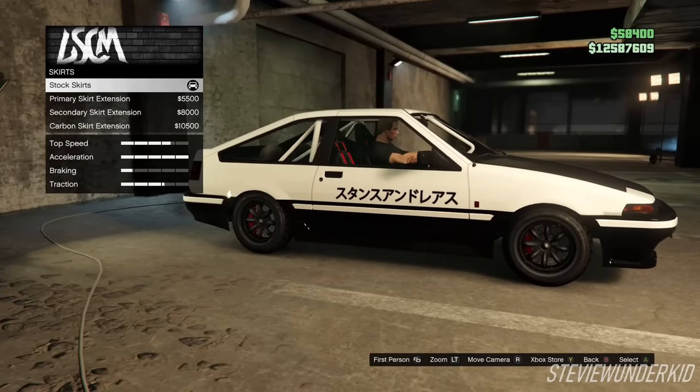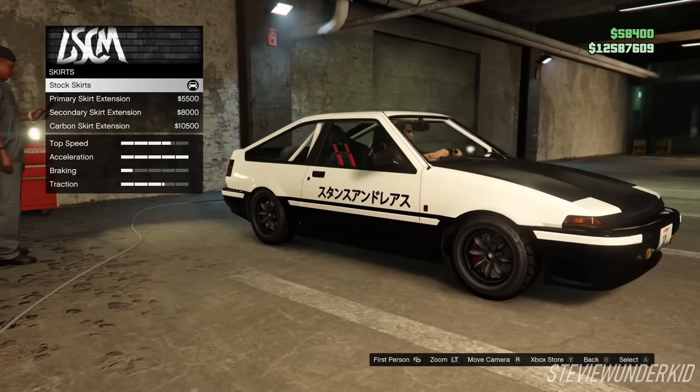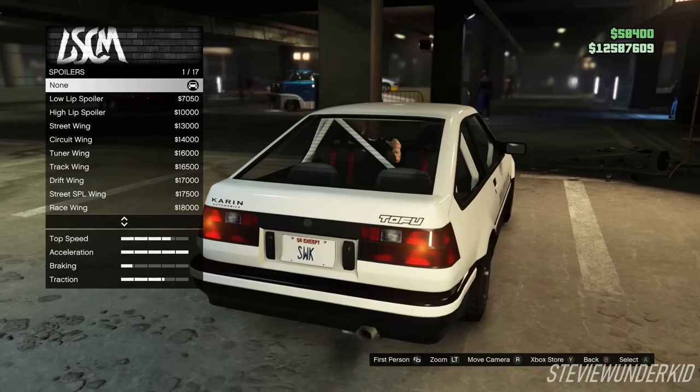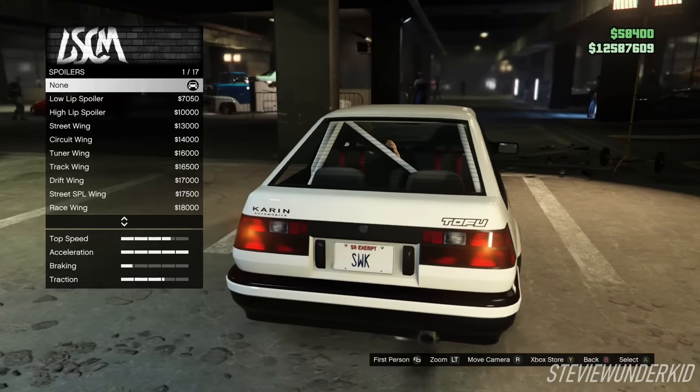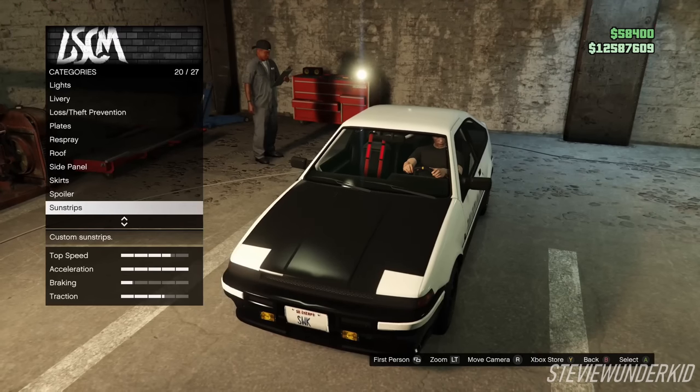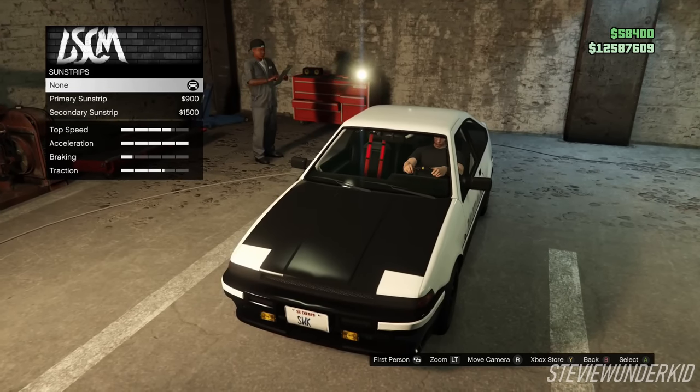Next up for the skirts — because the majority of the body on Takumi's 86 is stock, we just left the skirt stock as well. Next up for the spoilers — for the sake of the drift build and accuracy, we just leave the spoiler off. Next up for the sun strips, we didn't do any sun strips for this build.